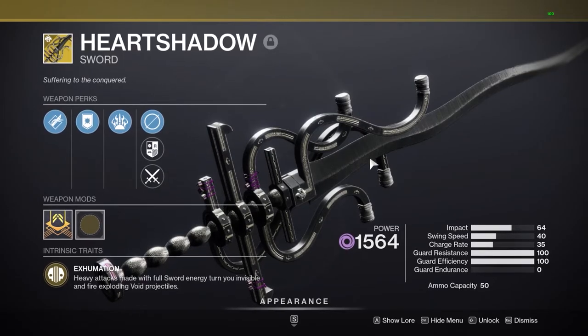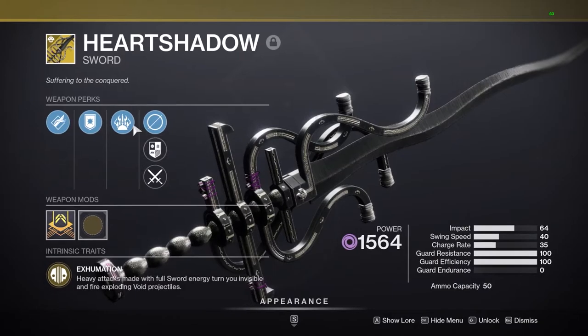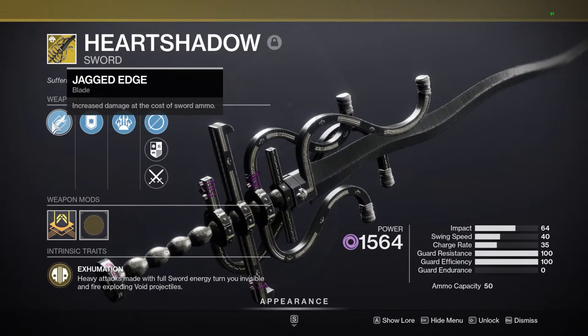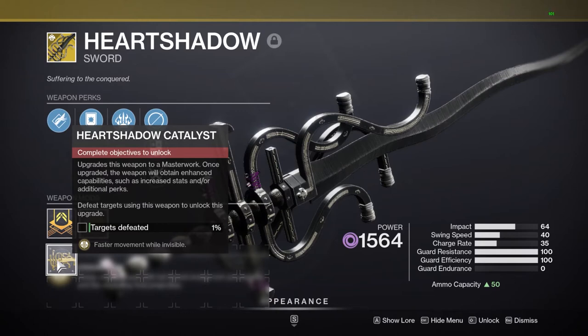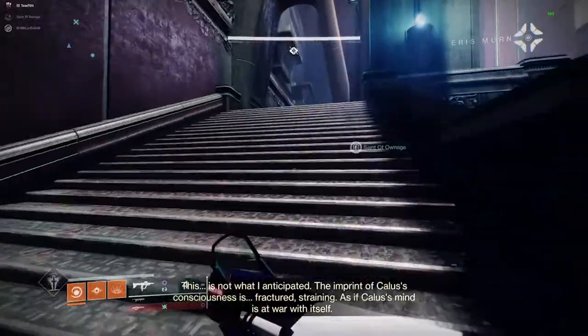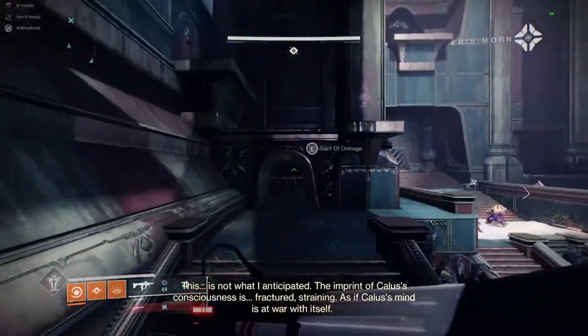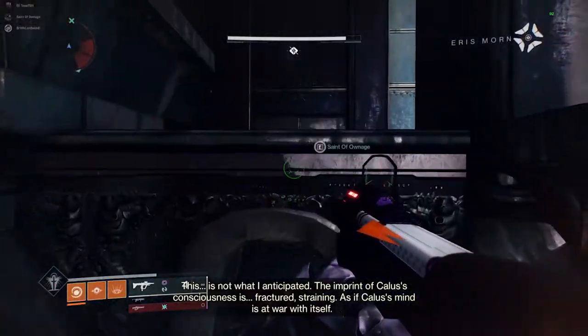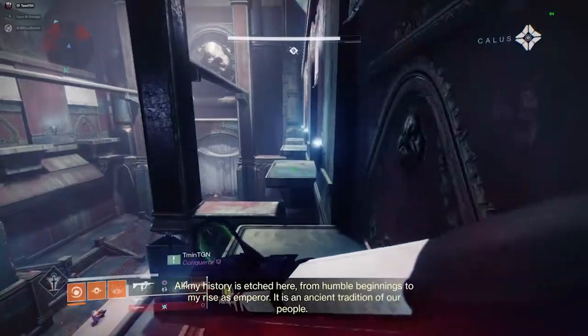Once you get the sword you want to make sure you get the catalyst as well, because the catalyst does two main things: first it increases the sword ammo capacity up to 56, and it also makes it so you can run much faster while you're invisible, which is one of the key perks on the weapon. To get it, load up the Duality dungeon fresh with the sword in your inventory — you're going to need to kill three named nightmares throughout the dungeon, collect the flag they provide, and then deposit that flag into a specific location.